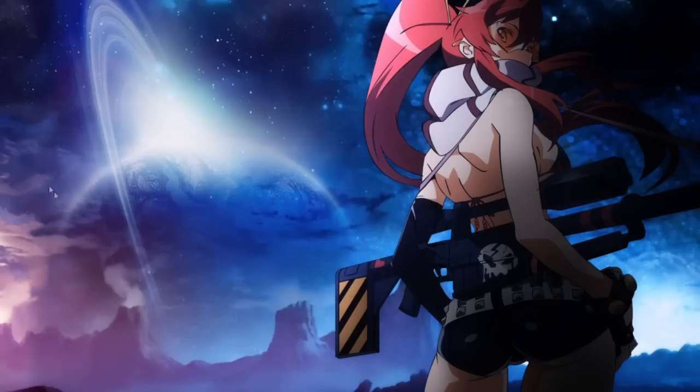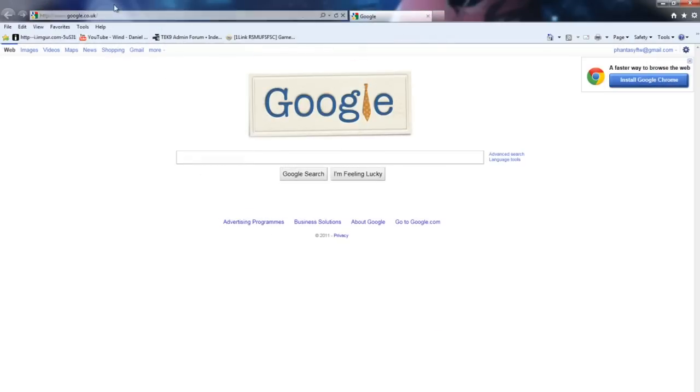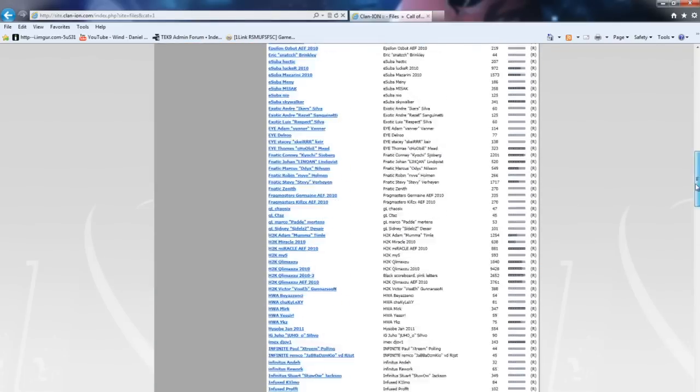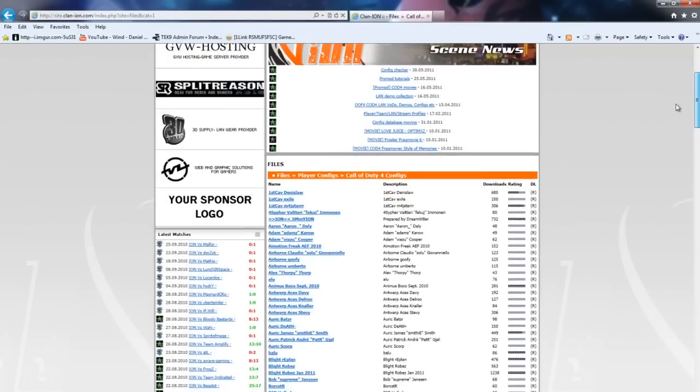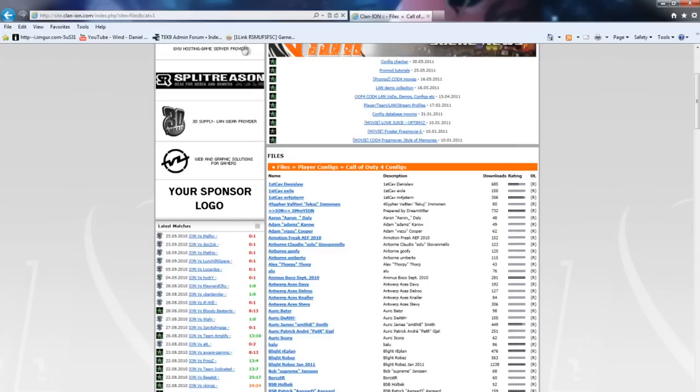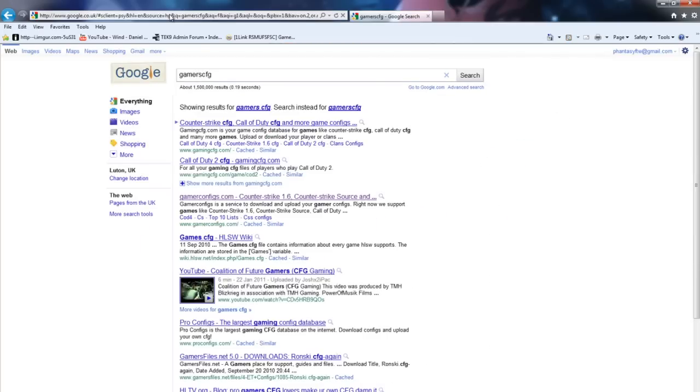Once that's done, you're almost ready to start playing, but you're going to want to get yourself a config because playing on default would be quite terrible. You have a huge choice of configs to download. One site I know of is Clan Ion, which has configs for pretty much all the top COD4 players. Another one you can download from is the likes of Gamers Configs.